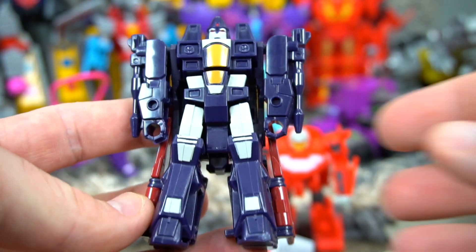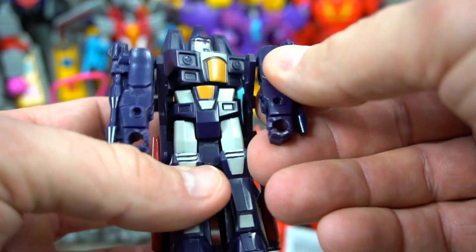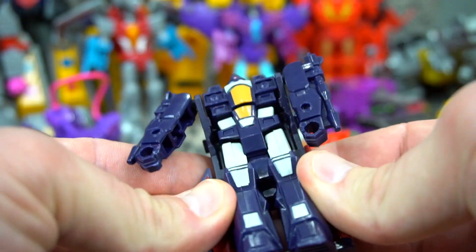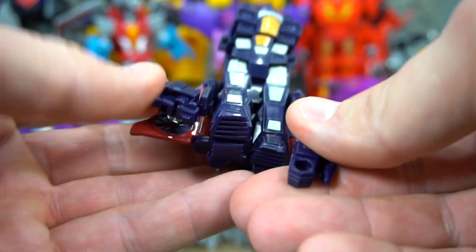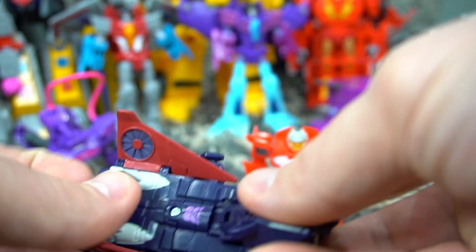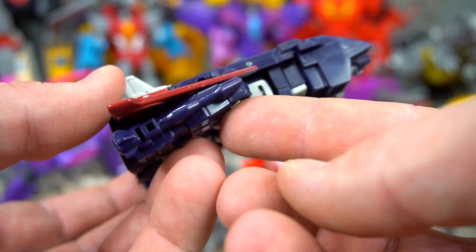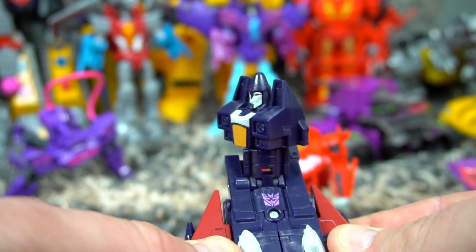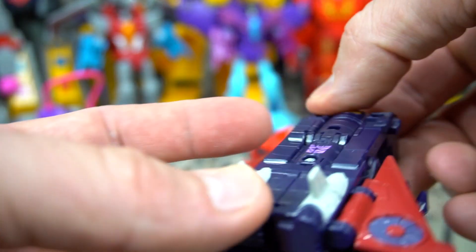Ramjet is kind of a dark blue, almost purple. He's got part of his wings on the side — you fold these back. Looks like it's pretty easy to transform: flip these out, pull this down, and rotate. Once you flip this down, keep them locked down — you don't want to snap these arms in, but this is the position he's gonna be in.